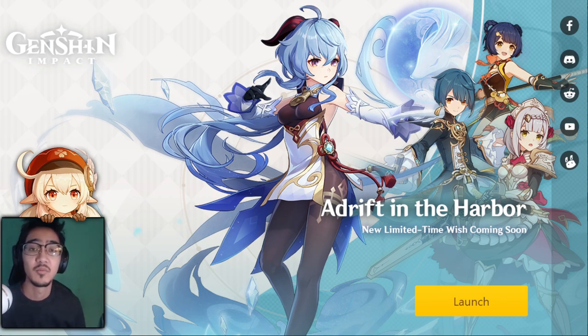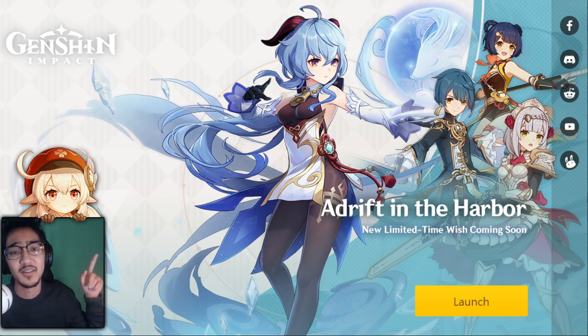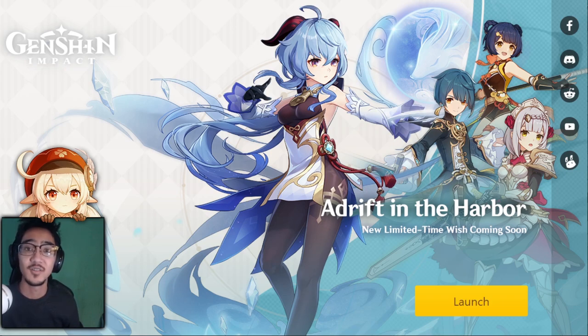So what does your team need? If you need vaporize, freeze, or electro charge, you have Xingqiu. Or do you just want a general overall good support that can also DPS at high constellation? You've got Noelle. And of course, if you want to summon for Ganyu herself — the Cryo Archer — there should be no question about summoning. If you want more information about Ganyu or team building, hit the little i in the top right and it should take you to the video. Thank you guys for watching, hopefully you enjoyed. I wish you the best of luck with summoning — let me know who you pull down below. Till then, I'll see you guys in the next one. Peace.